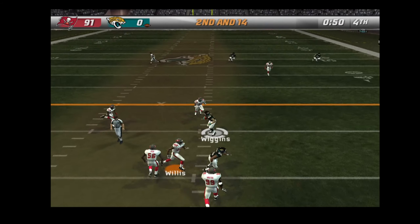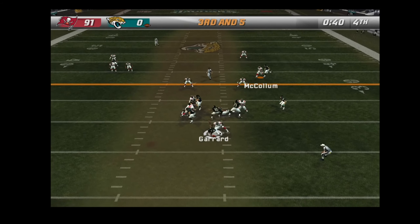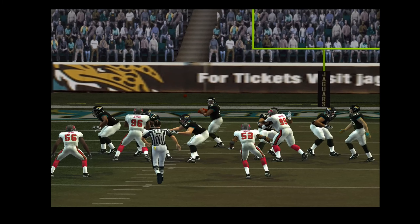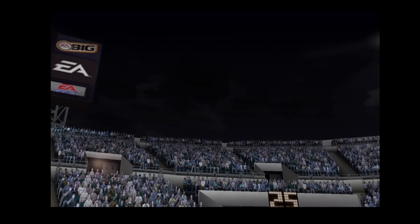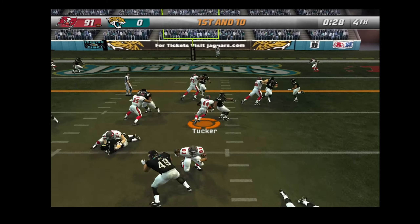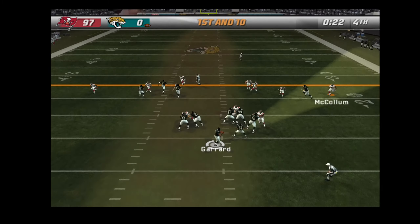Going to the air on first down, under pressure — about the earlier injury, we're being told he has been examined and it is felt that he should continue. Drops back, pressure, looking to pass, facing a fourth and long — on fourth down, it's your last shot, you're going for it, at least throw it up there. Handed off to the halfback — touchdown Buccaneers!